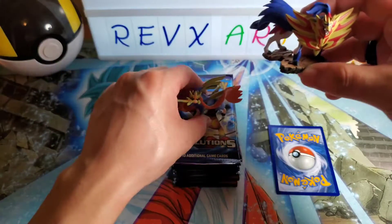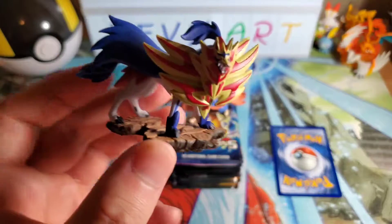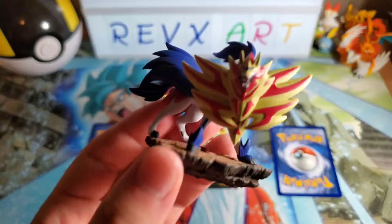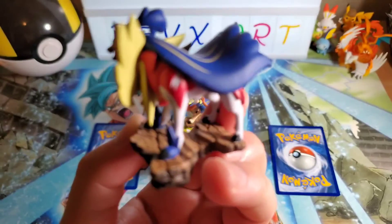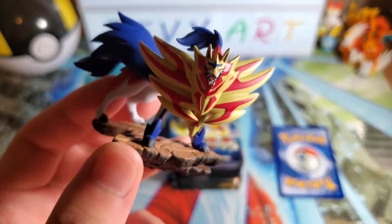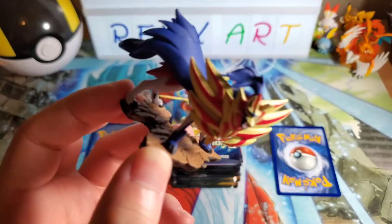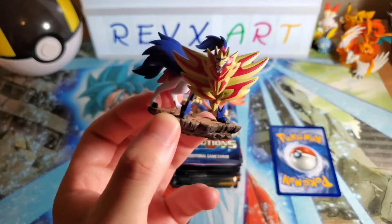They both got their respective little figurines — whatever you want to call them, the little statues. This one right here is for Zamazenta, looking pretty good here. The quality of these little figurines is actually surprising — it has this amount of detail. It actually doesn't look that bad for a small figurine. It's almost like a regular figurine that you would see for a regular size. Not bad at all.